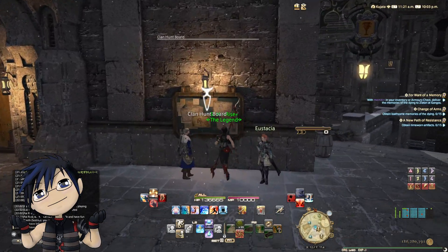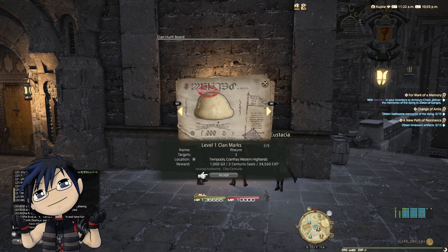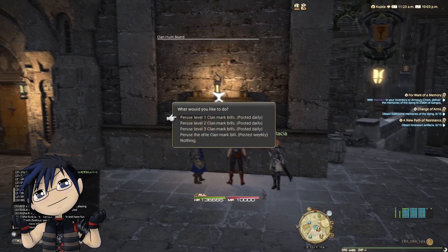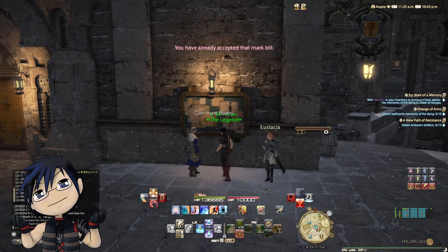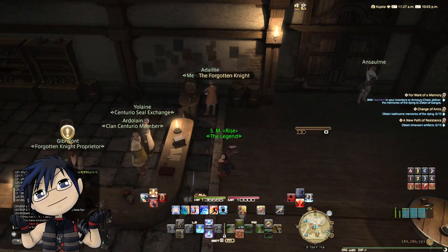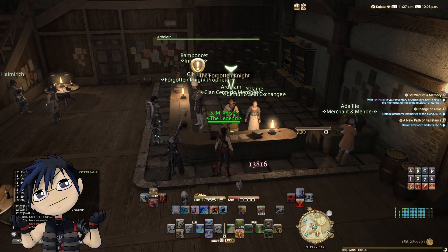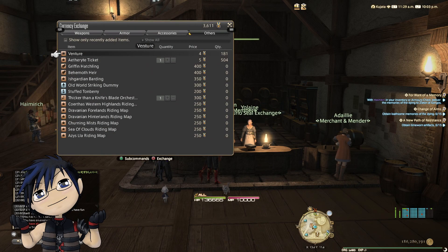They are unlocked at levels 53, 56, 59, and 60 respectively. Once again, the regular marks are refreshed daily and give guild seals, centurio seals, and experience points. The elite clan mark gives you guild and centurio seals which you can also exchange for items.